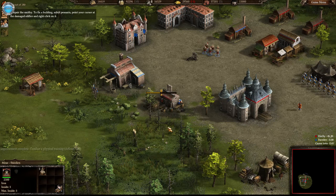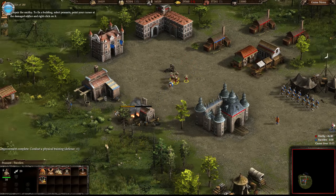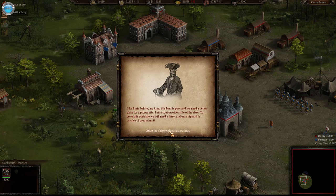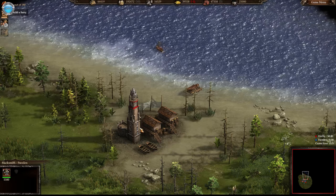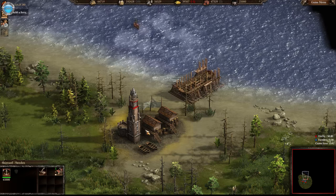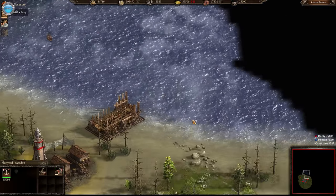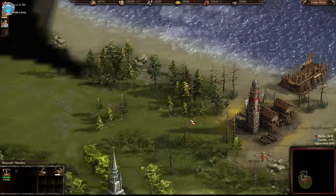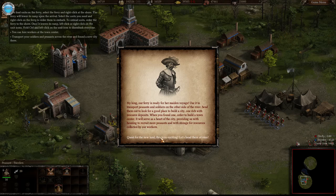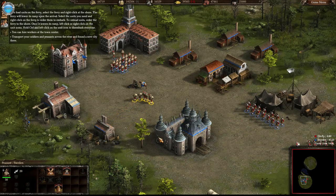There's a fire in the smithy - ten peasants! The houses can go bad? Like what? Oh my god, this is gonna be tense. Quest for new land - this is so exciting, let's head ahead. Right click on the ferry. You can hire workers in the town center.